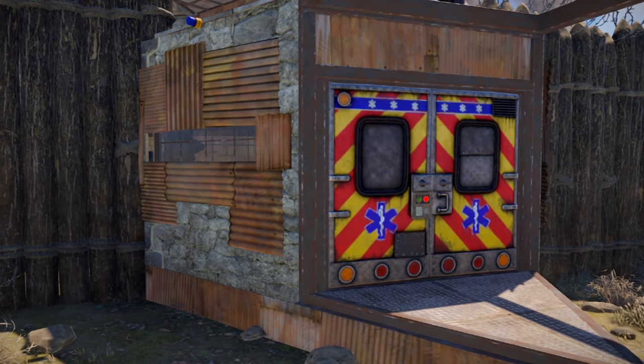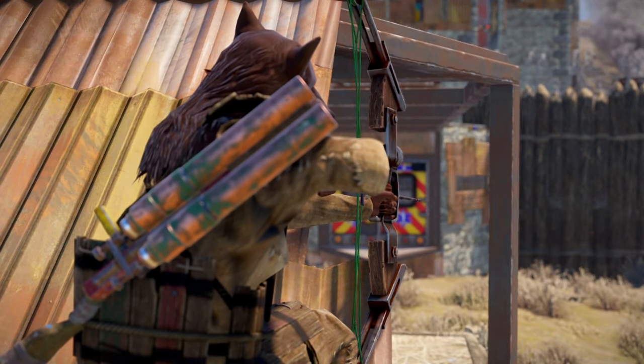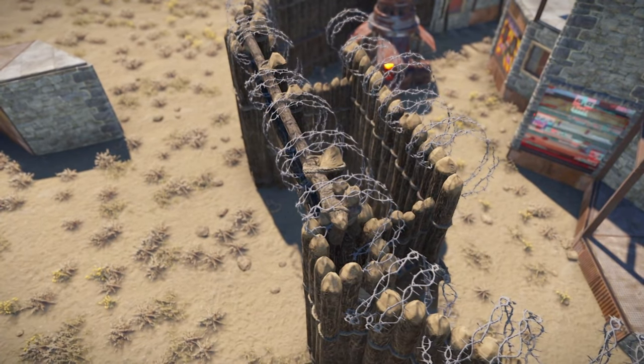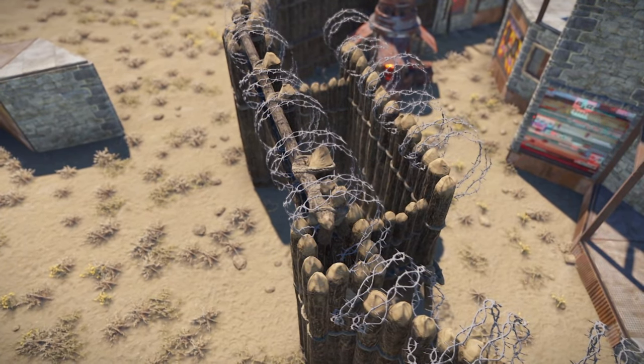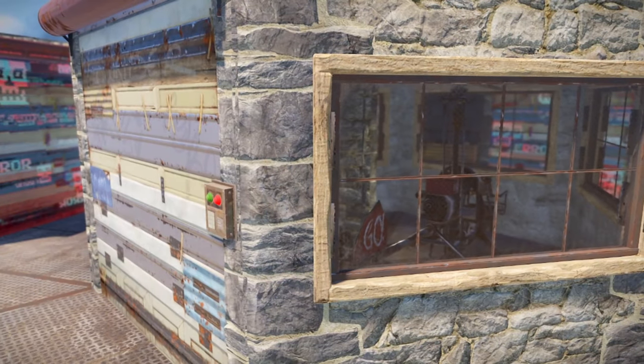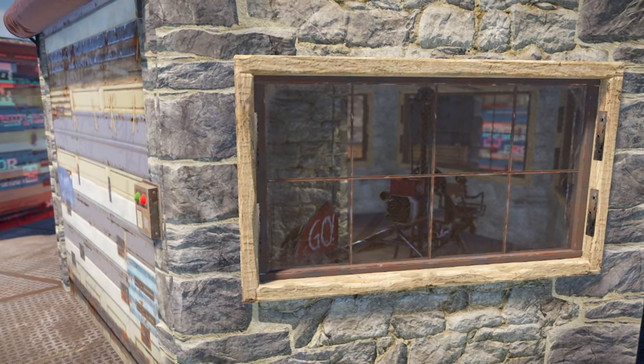Counter tactics for door campers: use high-visibility gate houses to limit the spots where a grub can hide to catch you off guard when leaving your compound. Stay vigilant for grubs camping behind external TCs. If you're using a high external gate, consider incorporating an airlock into it by placing a wall where the doors are in the open position.